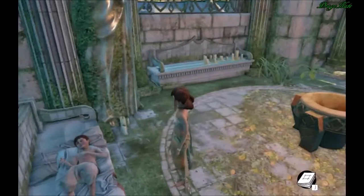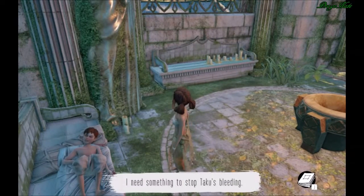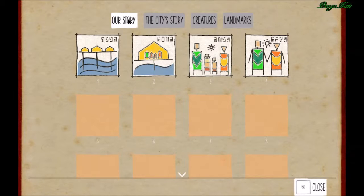I don't think there's any words in this game. Never mind, I'm wrong. I need to stop Taku's bleeding. This is their story — the city story, creatures, landmarks... This is a really cool way to tell a story.